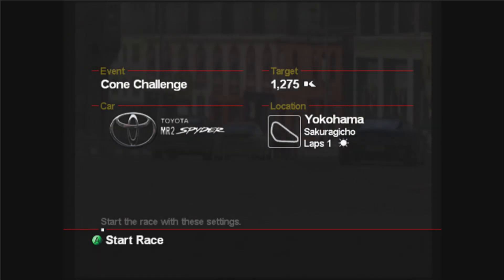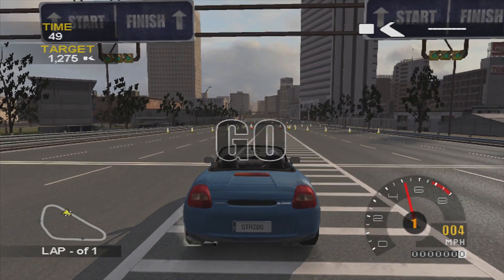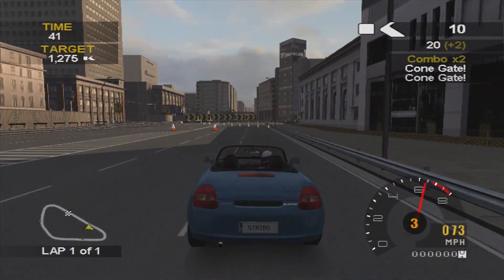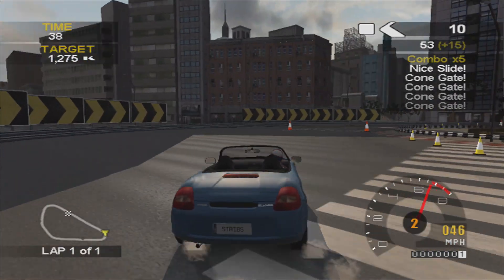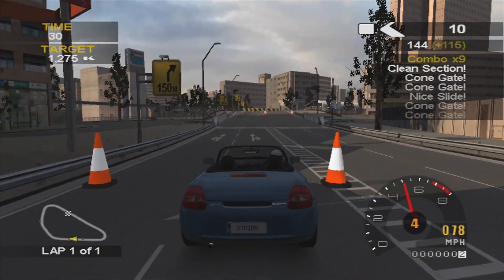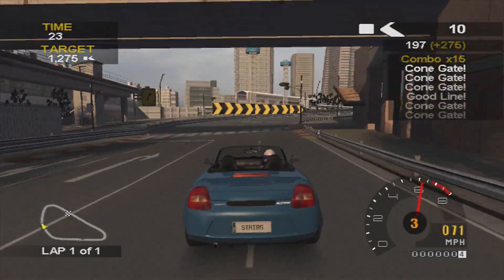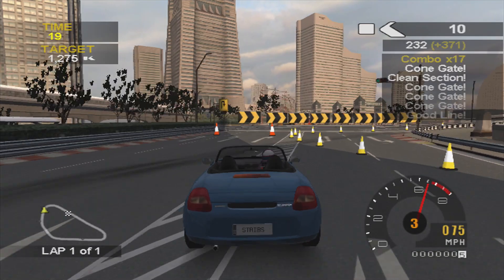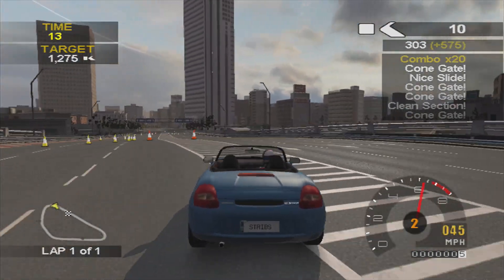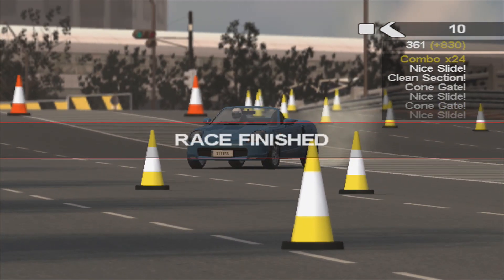That's one of the most difficult ones done, so we move on to number two in the Toyota MR2 Spider. Number two and three are the easier ones out of these four. We start off on the straight and you are going to drop the combo between the first gate and the second gate unless you chuck a slide in between them, as it's not quick enough to reach the other cone gates. You can chuck a slide around that corner, continue to drive normally through these cones, go through the clean section — I did a little slide there but I don't think it counted. Then there's another clean section, so it's just normal driving up until this point, then around the corner — I do get a bit of lag through this section — but you can chuck it into a slide around there.